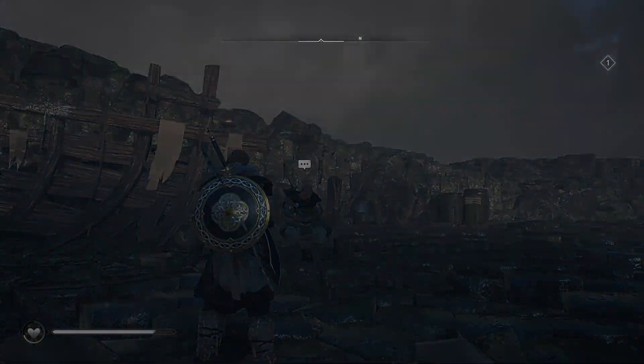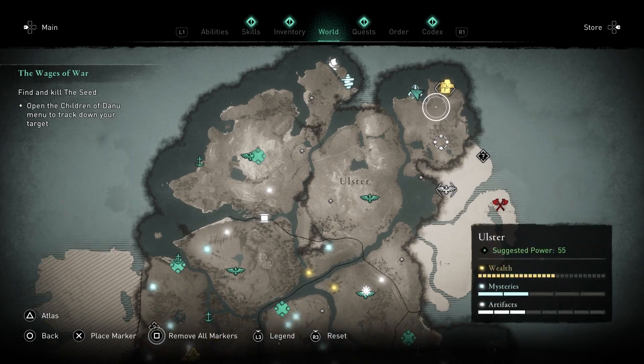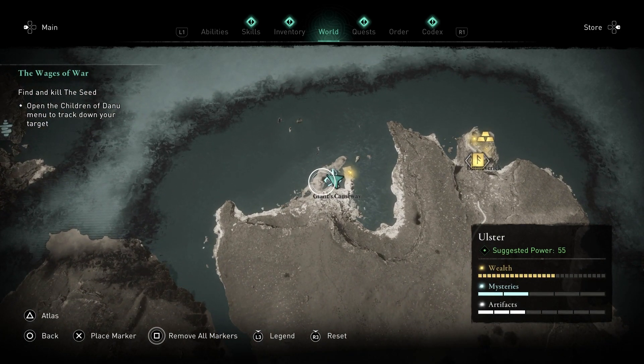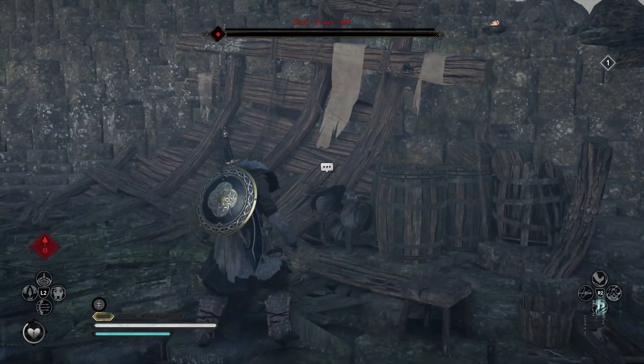The second Drengr, Blood, is located in the Giant's Causeway in the Ulster region. Defeating him will give you the Dublin Champion armored torso and the final wars of Thorkist.